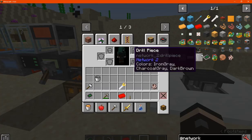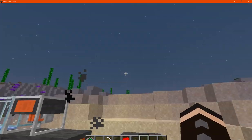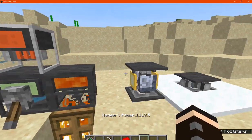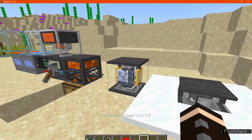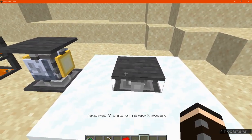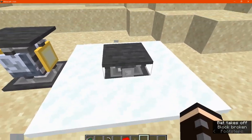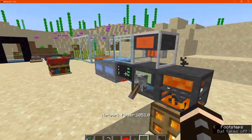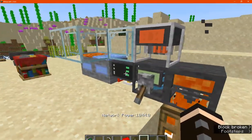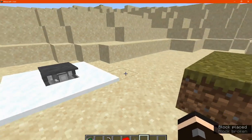Next we have the time changer which changes the time of day. Check the network to see how much this consumes — it does display if you don't have enough power. I've got a snow maker as well — it requires seven units. Just break this for snow. It will use up quite a bit each time, and it may still spawn snow above regardless.